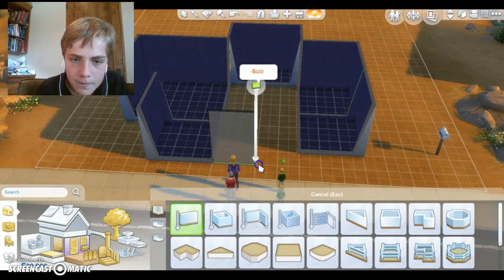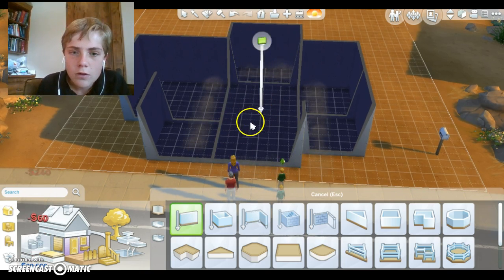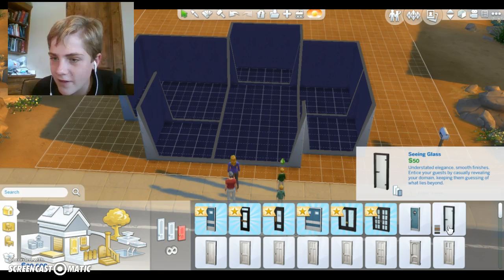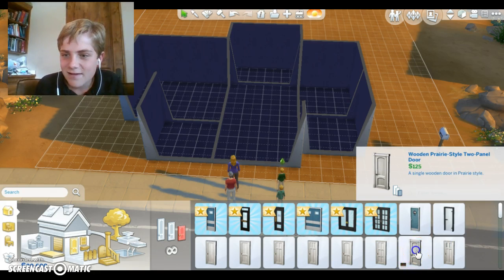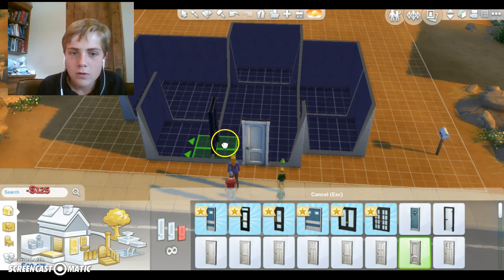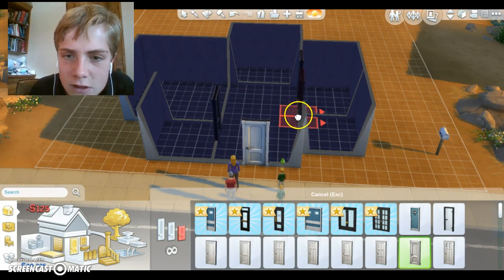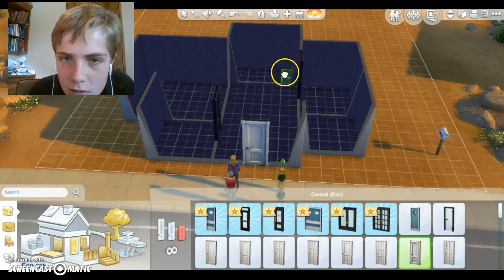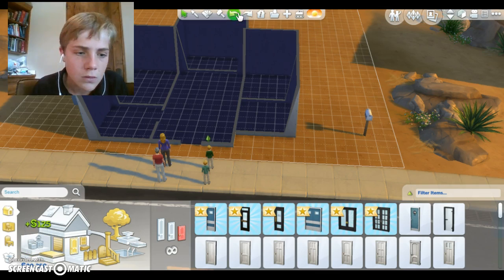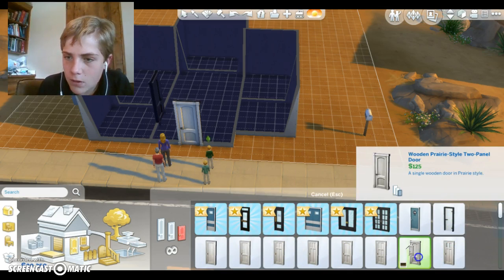I kind of just want a wall — there we go. Let's get the doors, seeing glass, let's have that right there, right there. We need one — the kitchen can just be connected. Where's that prairie door, right there?